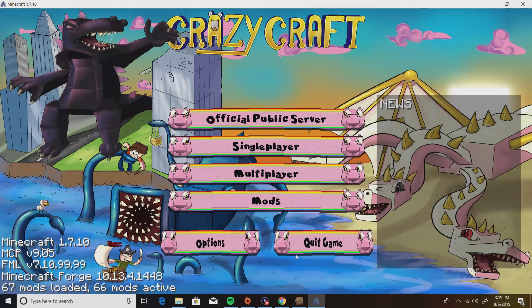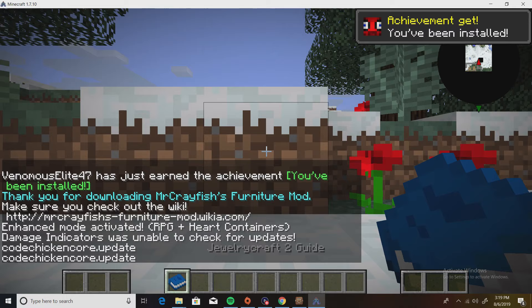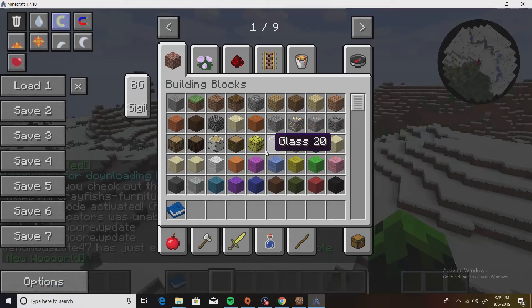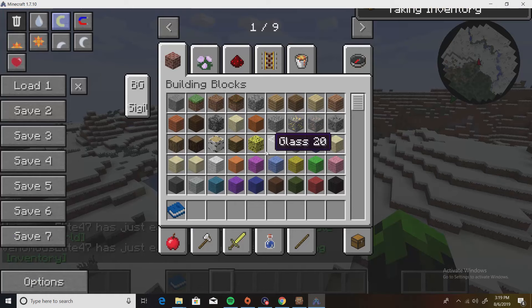I'll take this time to say please like and subscribe if this video was useful — I know I dragged it on a bit, but I'm just showing you how to install this. Alright the world is loading — boom, you spawn in and get a book and all this different stuff. There's also a mini-map in the top right corner. Let's go to inventory.